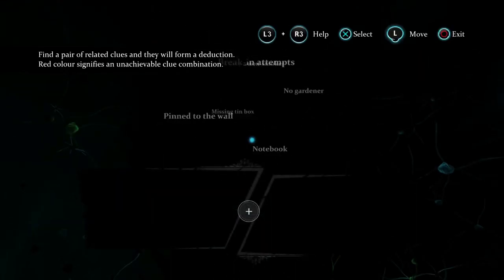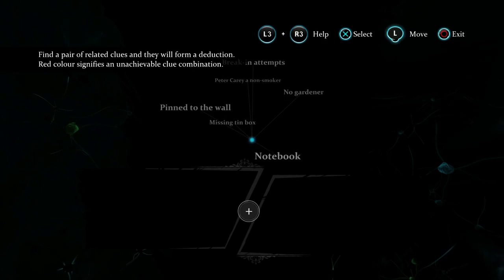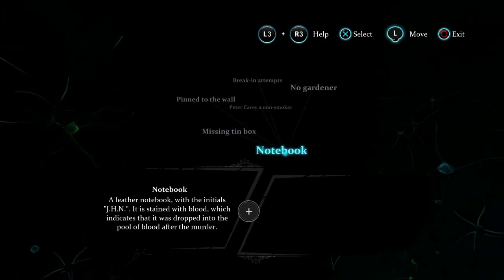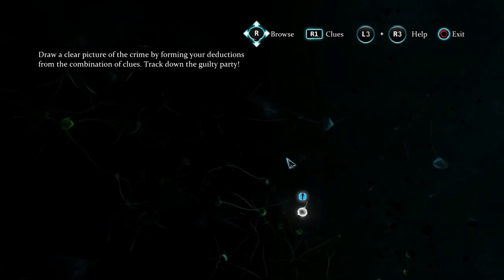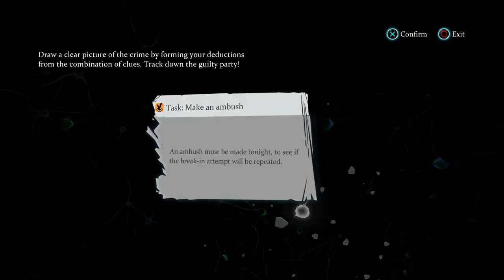Welcome to the deduction space. This area contains all pertinent information, evidence and clues and mental notes of Holmes' possible reasonings, ideas and conclusions. Two clues equate to a deduction and a deduction may lead to a task, allowing you to move on in the case. Our association has led to a task: we must ambush whomever was ill-equipped to break in and retrieve his notebook, assuming he will return tonight.